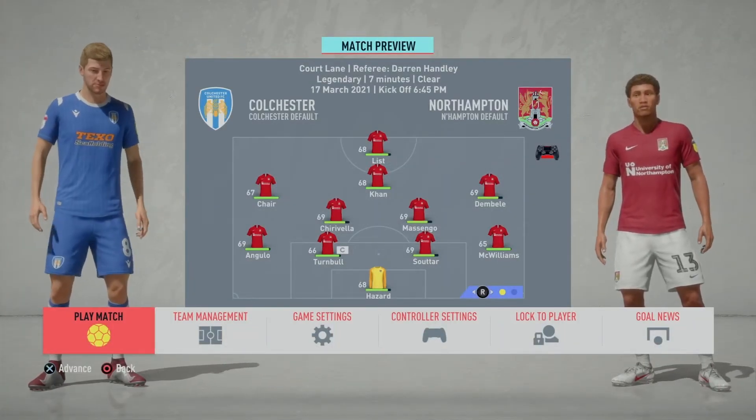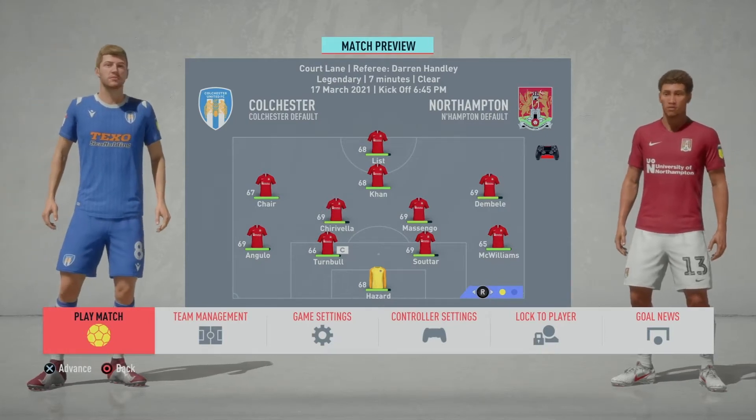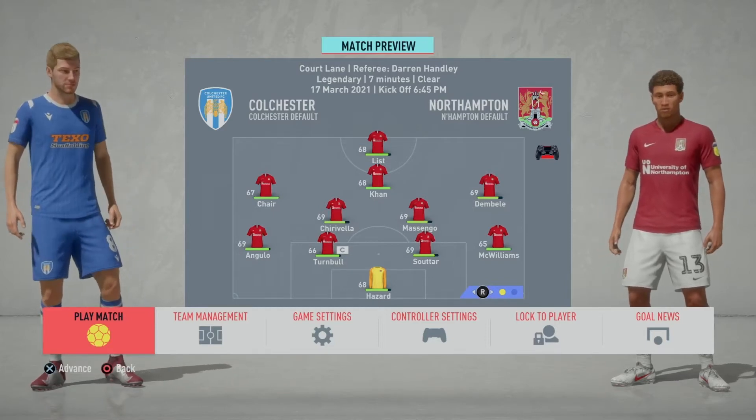Now back to league action — Colchester away. It's Hazard, Angulo, Turnbull, Sutard, McWilliams, Dembele, Musengo, Kyravea, Chair, Kahn and List. Got to keep that momentum going.